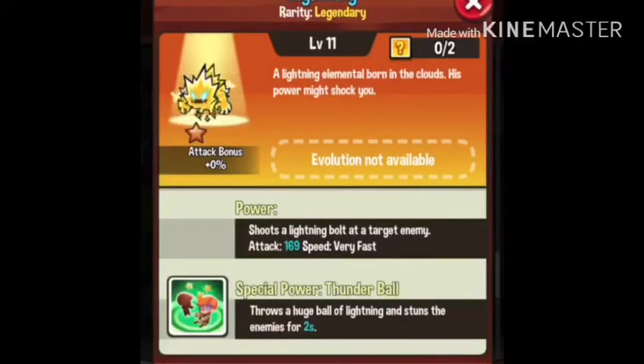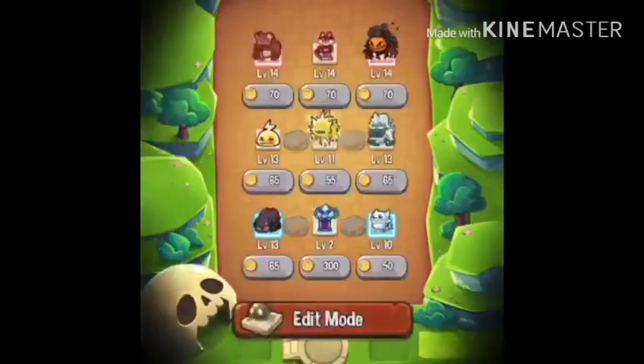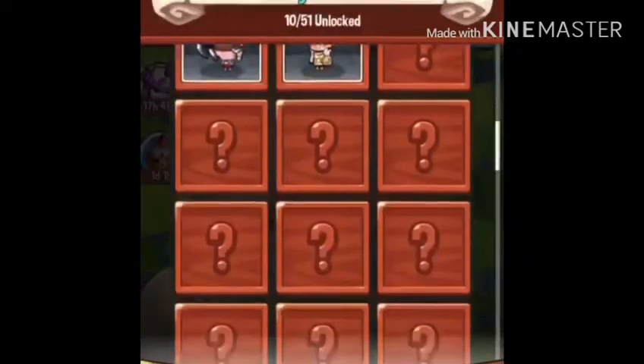He throws a huge ball of lightning and stuns enemies for two seconds, shoots a lightning ball at a target enemy. Attack is 169, speed is 69 — very fast. That's a lot of damage and he should be pretty good. So practically right now with this setup...